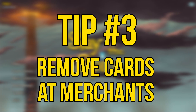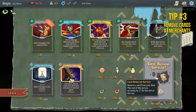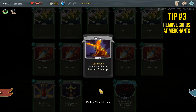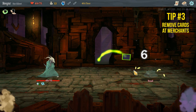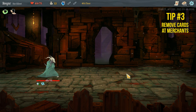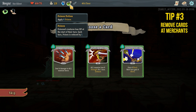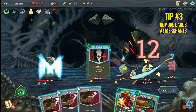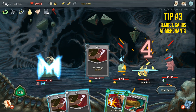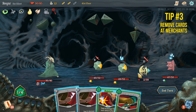Tip number three: remove cards at merchants. Removing cards at merchants is one of the most underrated tips in Slay the Spire. When on a run you'll be picking up cards after almost every battle, and as your deck gets bigger so does the likelihood that you'll be stuck with low tier cards in your hand when you really want those awesome combos that will finish off an end of act boss. As your deck cycles in every battle, removing some of the worst powers, attacks, or skills will mean you get those top tier cards at a much quicker rate.